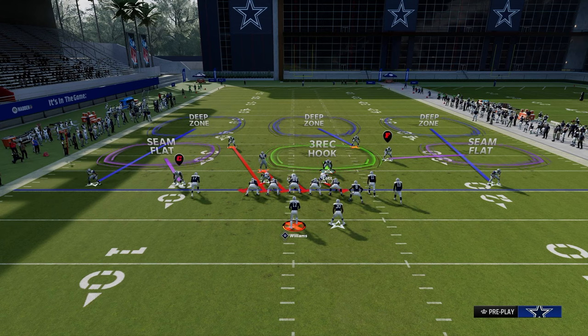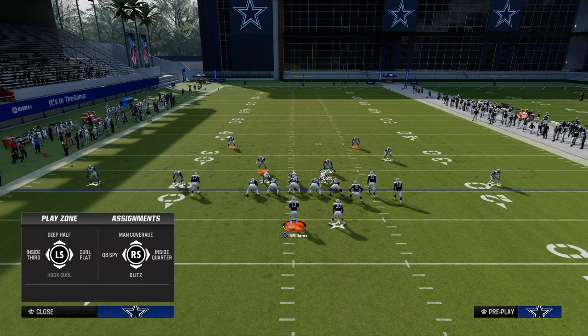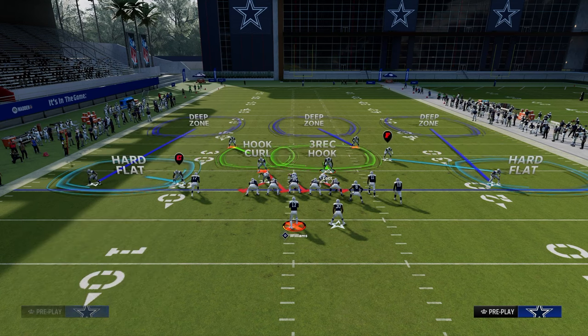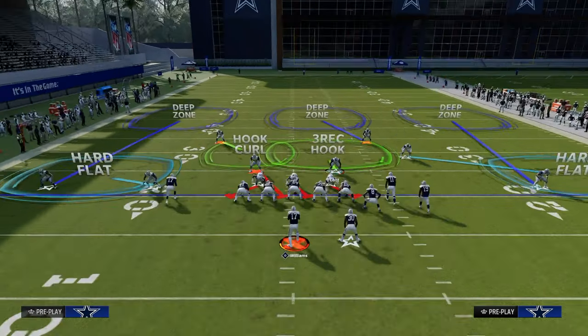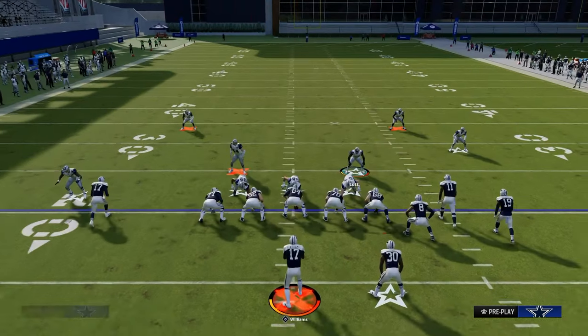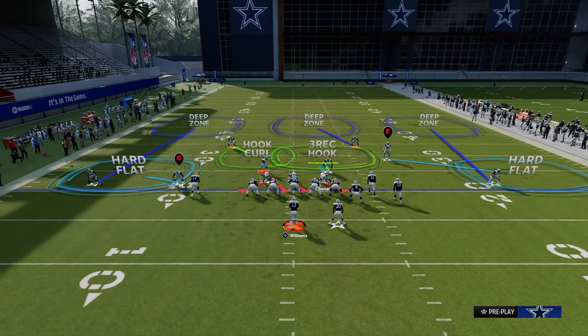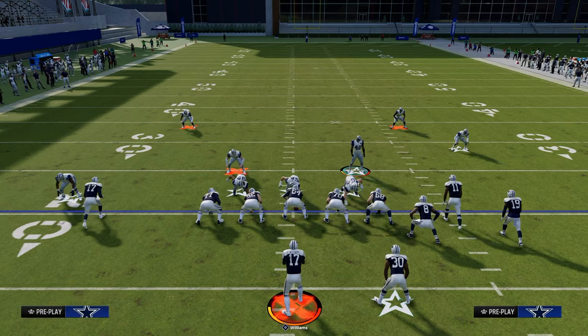By doing those adjustments, this blitz is going to come in significantly more consistently. Then we're going to put the safety on the left side of the field into a hook curl zone, and we're going to shade outside and underneath. This is the base defense I like to utilize to defend this formation. I'm looking to either user this defensive lineman and bail into coverage, or if I see the slot receiver run a streak, there's a really good chance it's going to be this route combo.